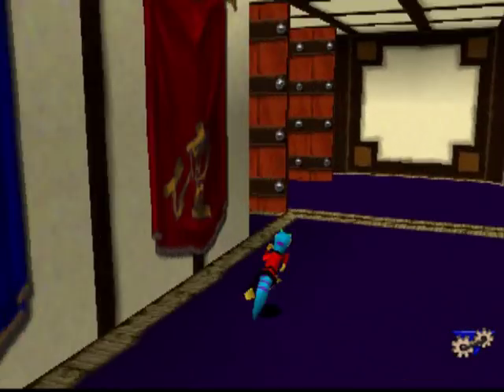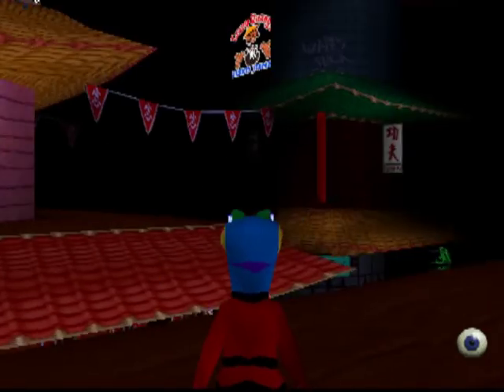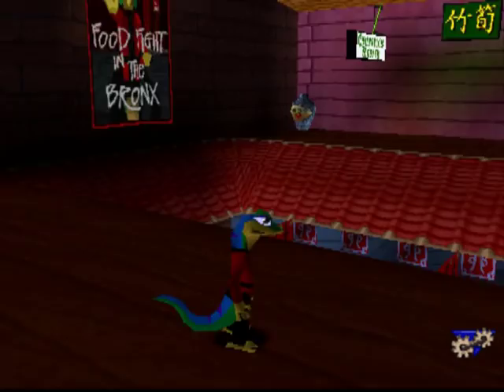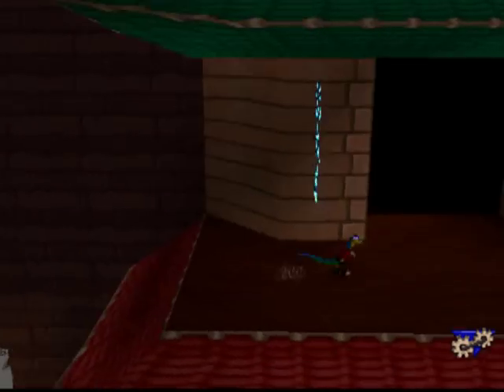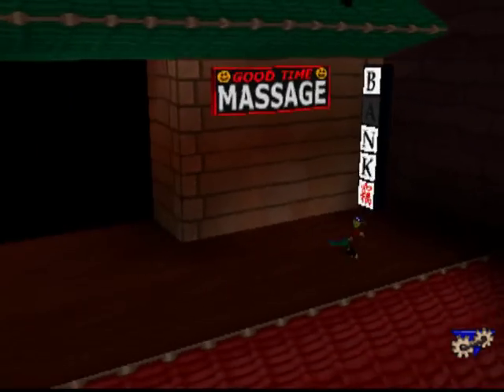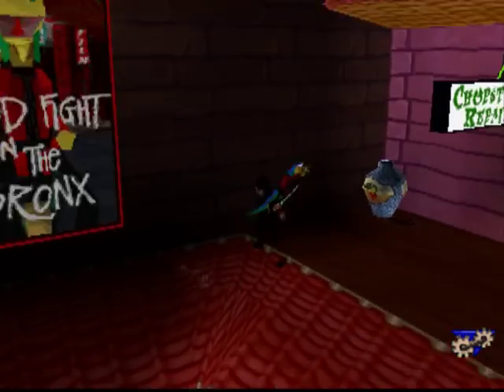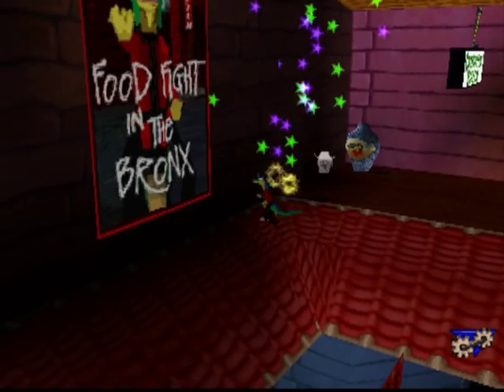Instead, I might just have to continue, but I feel like the silver remote will be nearby. That's the checkpoint. I'll have to be on the lookout for that at some point. More ninjas. Luckily, they're pretty easy to defeat.